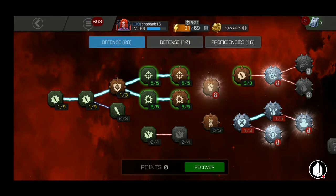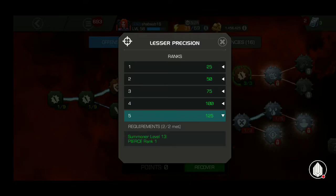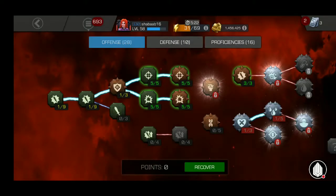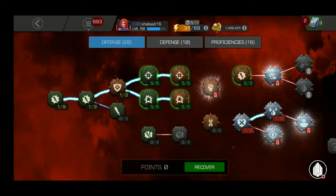If you want your crits to hit way harder, get the Lesser Precision mastery — it's really good. Get that five out of five, get Lesser Cruelty five out of five, and when you've got enough units, unlock Precision and Cruelty masteries all five out of five. This is gonna crank up the ratings of your champion way higher. Your champions are gonna hit significantly harder. These 20 mastery points are the most important while playing the game. I always advise people get these four masteries completely maxed out.